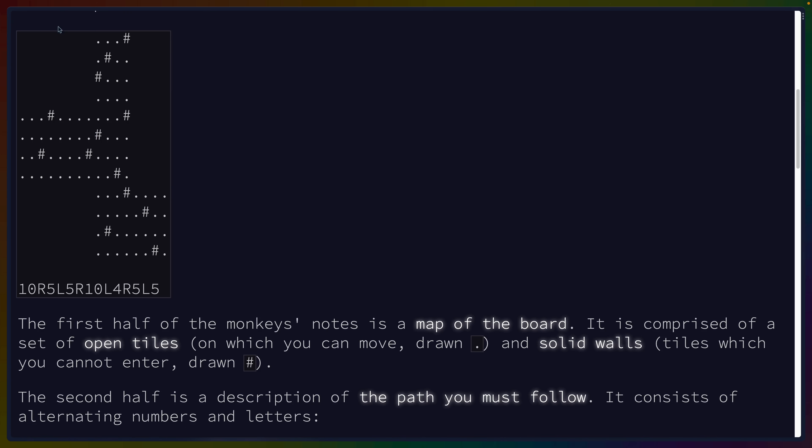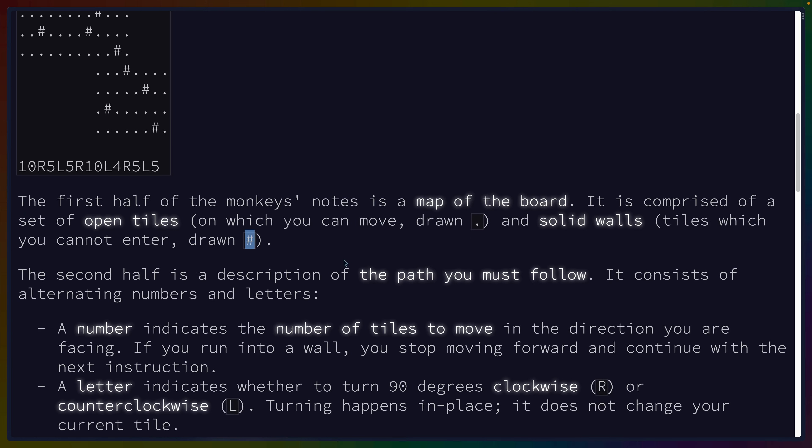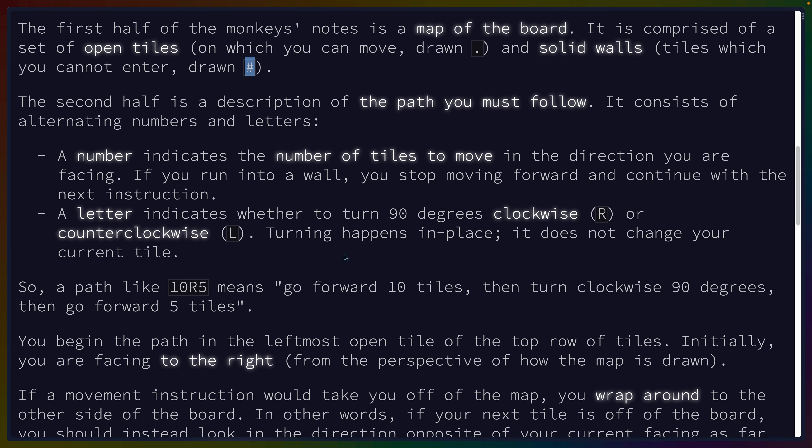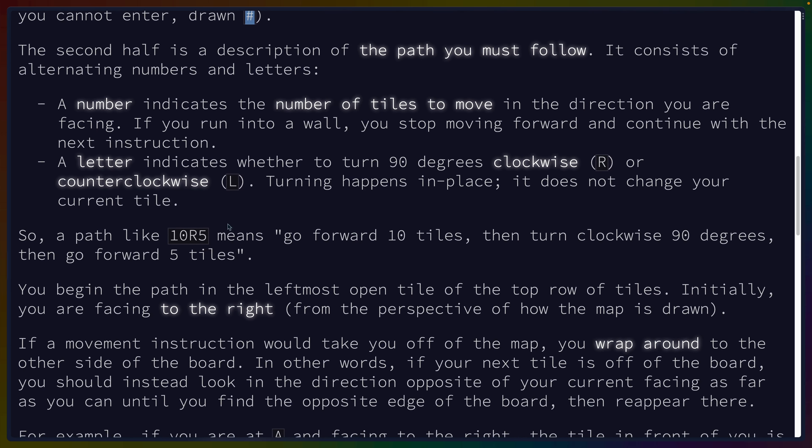First half is a map of the board. This is looking like a BTree map or maybe a graph. It's comprised of a set of open tiles you can move — drawn dot — and solid walls you cannot enter — drawn hash. The second half is a description of the path you must follow. It consists of alternating numbers and letters. A number indicates the number of tiles to move; if you run into a wall, you stop. A letter indicates whether to turn 90 degrees clockwise or counterclockwise.